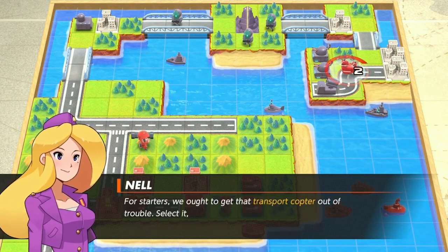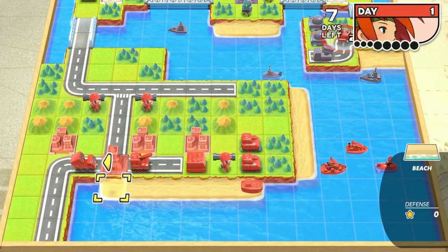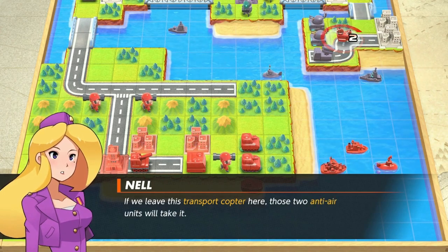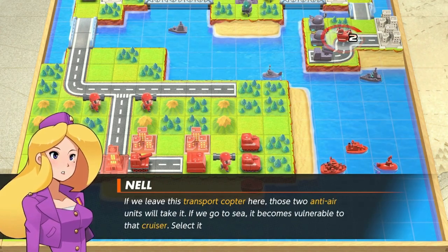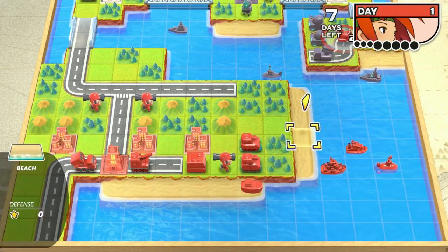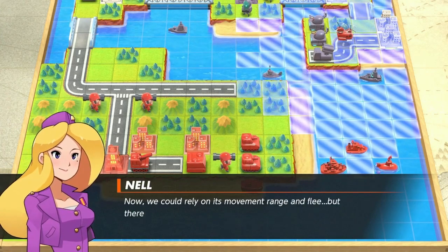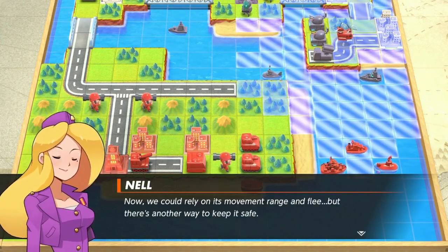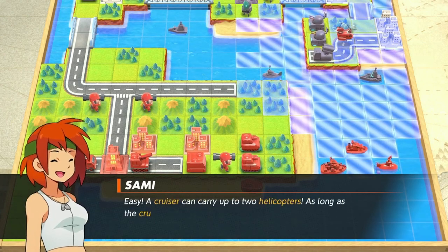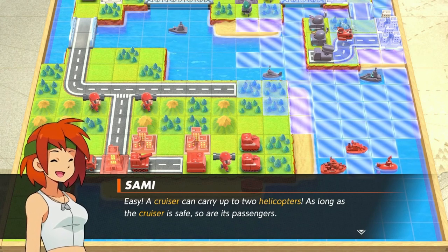For starters we ought to get that transport copter out of trouble — select it please. Transport unit, you mean the lander, right? And we leave this transport copter here. Those two enemy units will take it if we go to sea — it'll become vulnerable to that cruiser. Select it now so we can intervene. We could rely on its movement range and flee, but there's another way to keep it safe. A cruiser can carry up to two helicopters — as long as the cruiser is safe, so are its passengers.